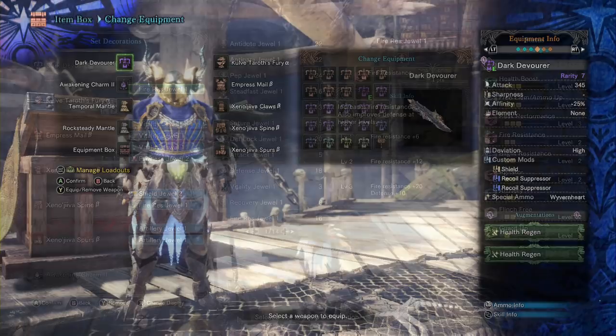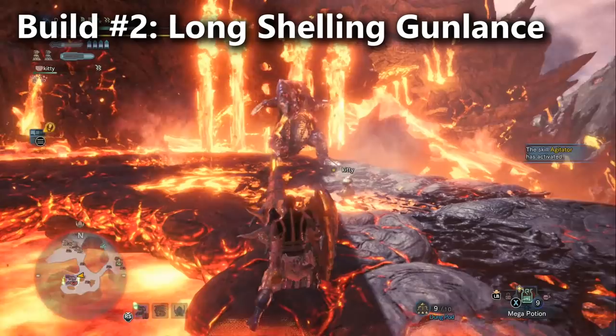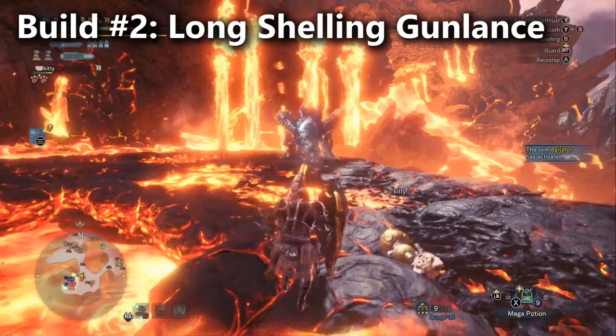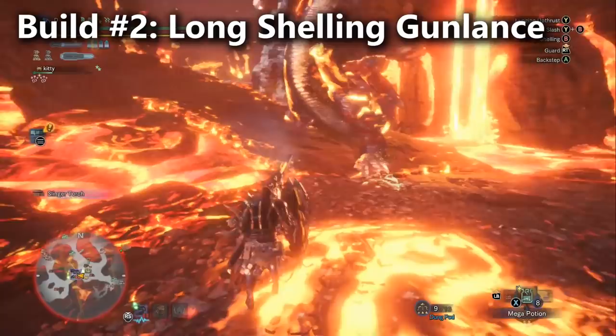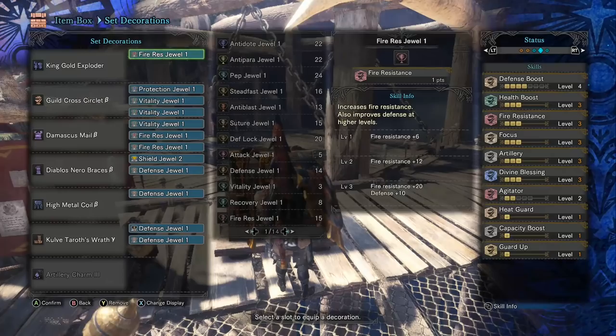The second build is the long shelling Gunlance setup, which is near indestructible. Gunlance shells are an explosive damage type, so they ignore Lava Seath's hit zones and always do the same amount of damage. You can also guard his fireball attacks with the shield, and because you only need Artillery, Magazine Capacity, and Focus to increase your damage, that leaves a whole bunch of decoration slots open to build a ton of defense.